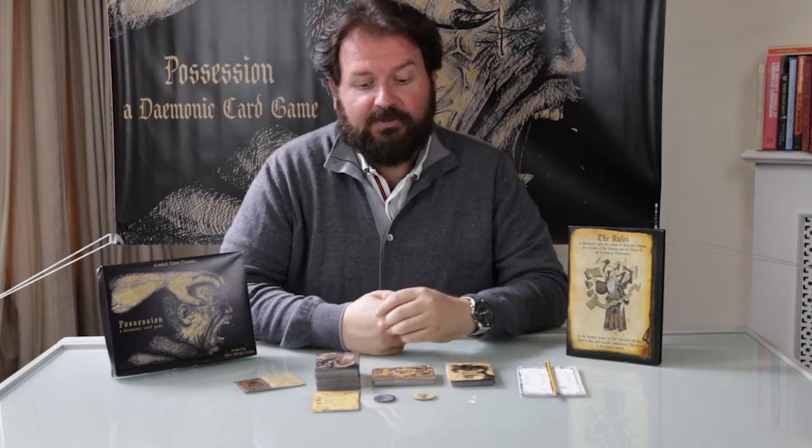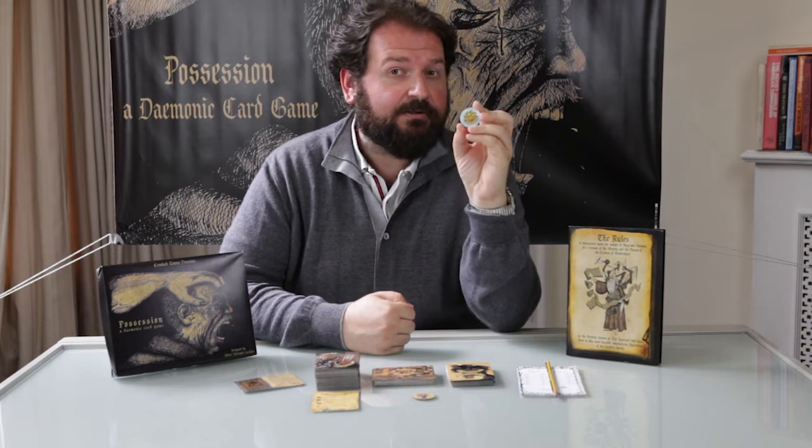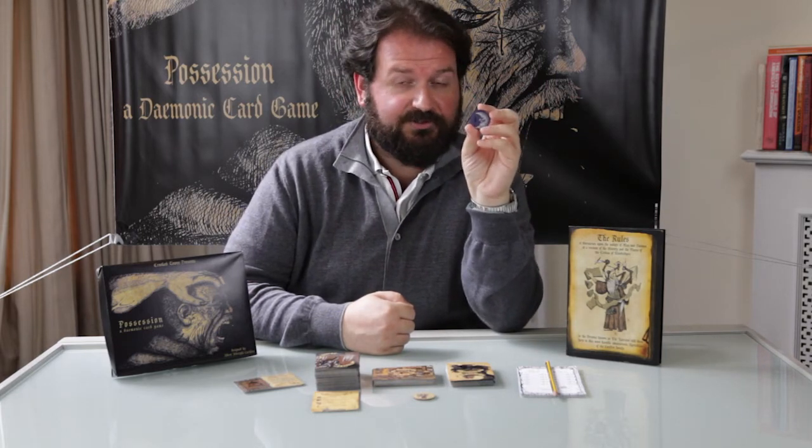After the victims have been drawn, the narrator tosses the time coin. If it's day, the nemesis are stronger. If it's night, one more victim is drawn.